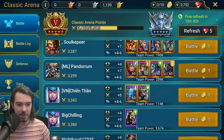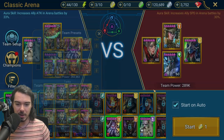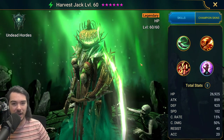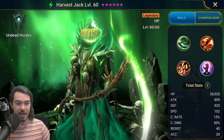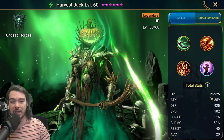Let's find a pretty scary-ish team and go in. This is the team I'm typically using, and the champion we really want to showcase here is Harvest Jack. He's coming in in a Bolster set — why is that so good? He has massive base HP.